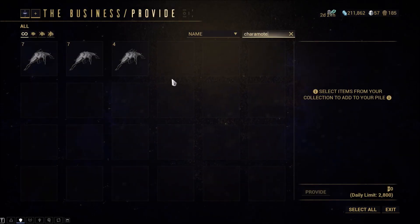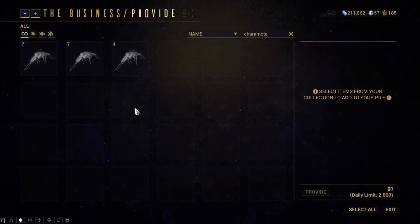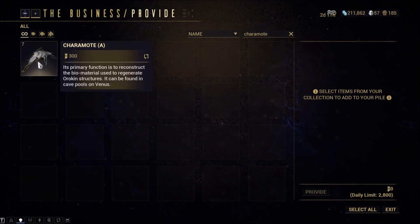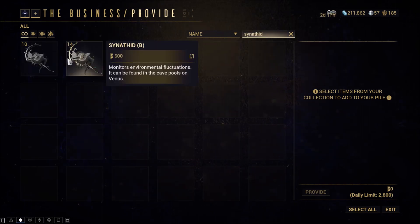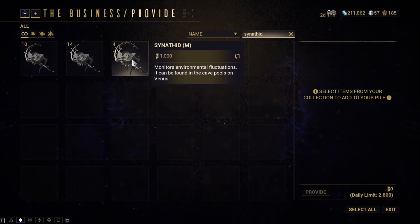When you provide a Caramote to the Business for standing, a Basic Caramote will grant you 200 standing, an Adorned Caramote will grant you 300 standing, and a Magnificent Caramote will grant you 500 standing. When you provide a Sinethid to the Business for standing, a Basic Sinethid grants you 600 standing, an Adorned Sinethid will grant you 800 standing, and a Magnificent Sinethid grants you 1000 Solaris United standing.